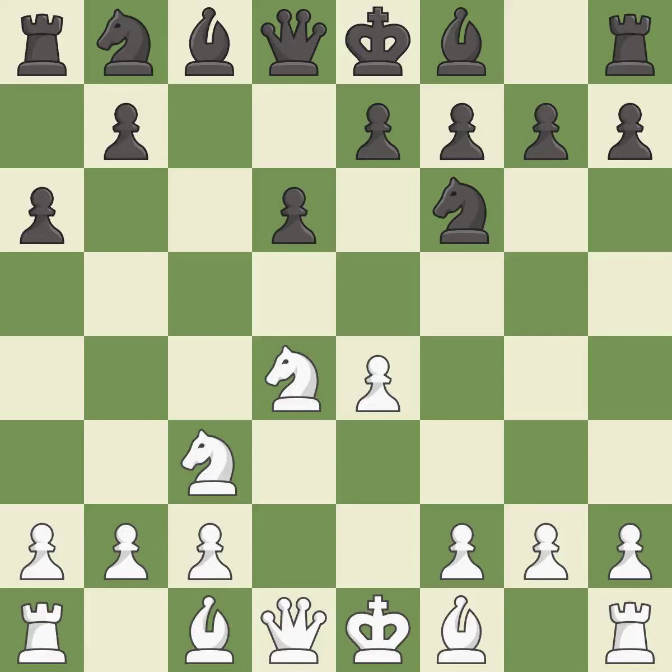a6 prepares the queen's side pawn advance b7-b5, and also prevents white from playing the bishop or knight to b5.